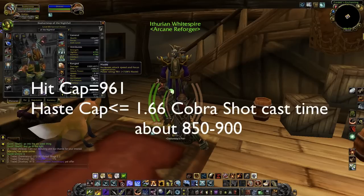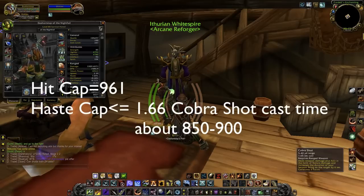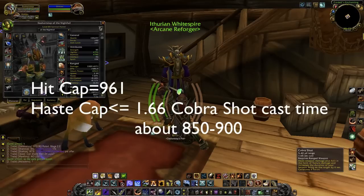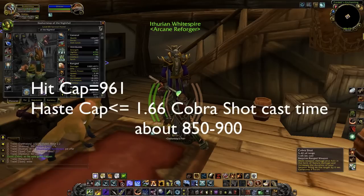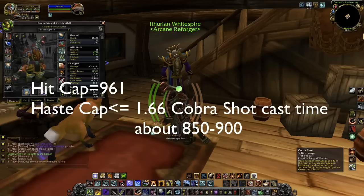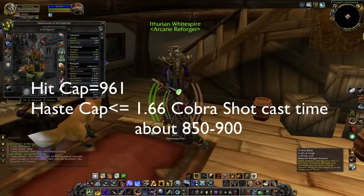Haste — you're going to want to have about 850 to 900 haste. This is because you want to have your Cobra Shot under the 1.66 cast time. This is to maximize your DPS as survival, because you're going to want to get three Cobra Shots in before your next Explosive Shot. Haste also helps focus regeneration, so that's going to help your DPS all around. My personal play style is to stack haste because shooting fast is really fun.